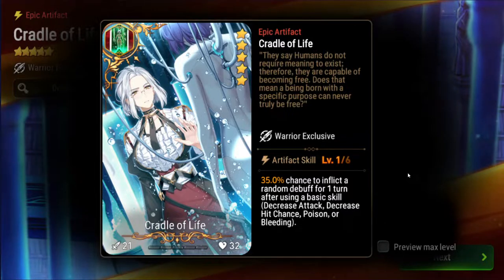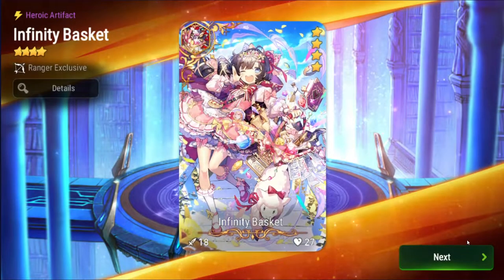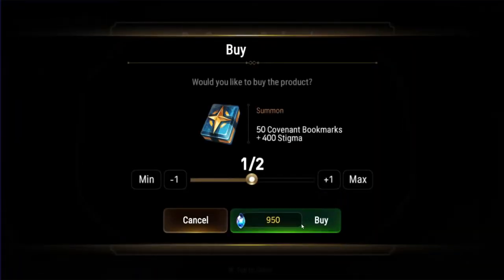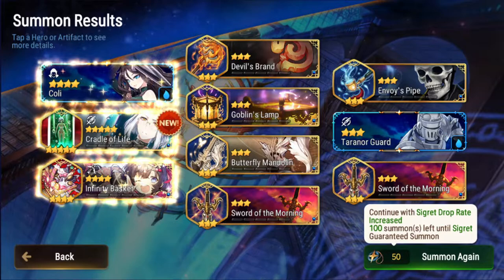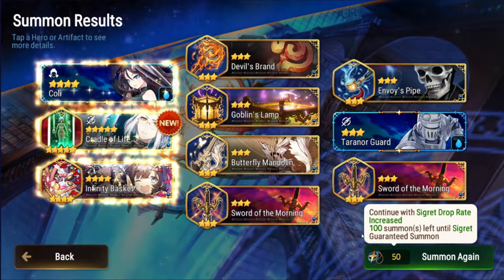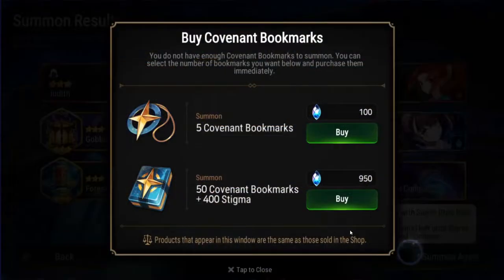Everything you don't have on a typical wyvern team — you typically don't have decreased attack, decreased hit chance, or poison. You have bleeding because she does bleeding, but all those others landing is really good. Got a four-star Colly and Infinity Basket. I was hoping for Song of Stars, but Cradle of Life might actually be better. Song of Stars still gets you 75% increased damage at just plus 15, so Song of Stars is still really good, but Cradle of Life looks really good too.